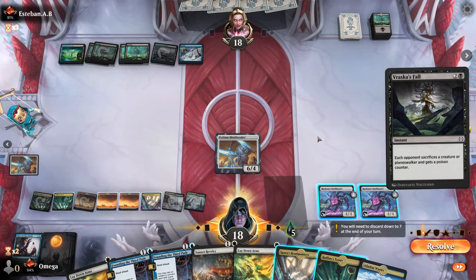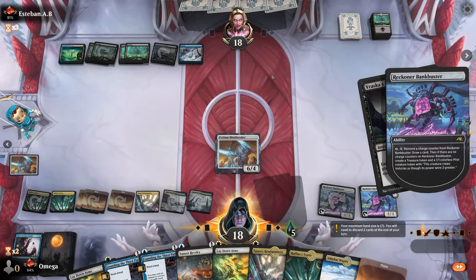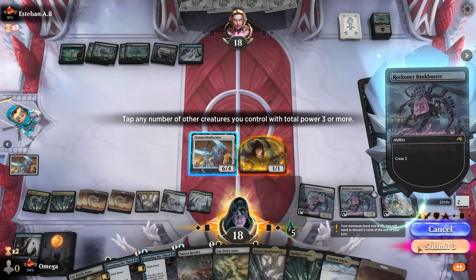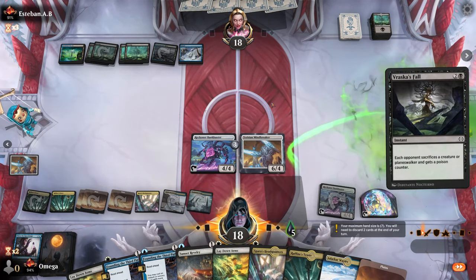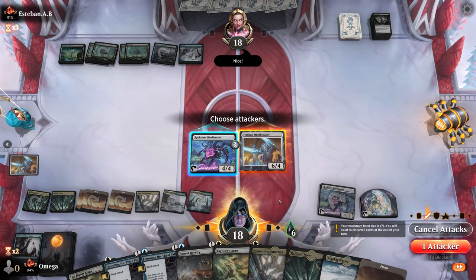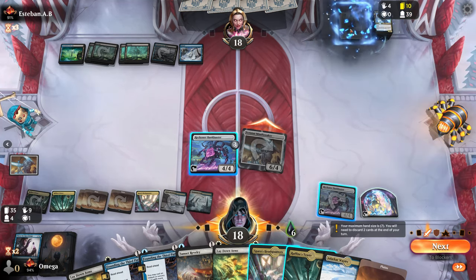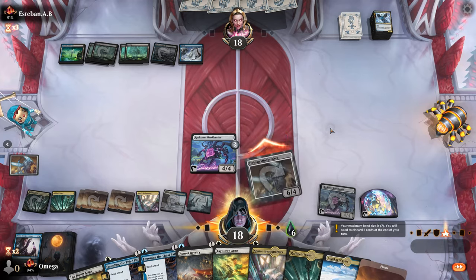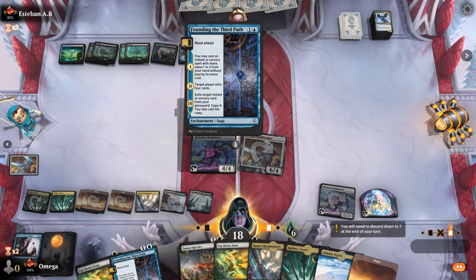Creature or planeswalker. I'll actually crew this — it's weird but I want as many creatures as possible because I really want to attack. That's one of the disadvantages of this kind of deck. Ten cards milling toxic decks — sure. We don't care about the damage, and I'll play Founding of the Third Path.